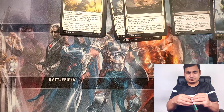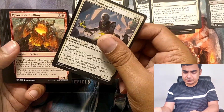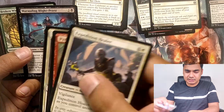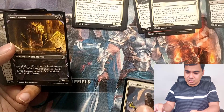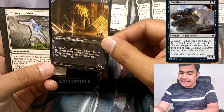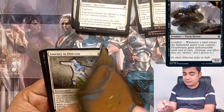Second booster. We have Expedition Healer, Core Cleric, and we have Marauding Light Priest — there was one in the previous booster also. And this is an alternate art Dread Worm creature, Worm Horror. It has a Landfall ability: whenever a land enters the battlefield under your control, Dread Worm gains indestructible until end of turn. Great card.